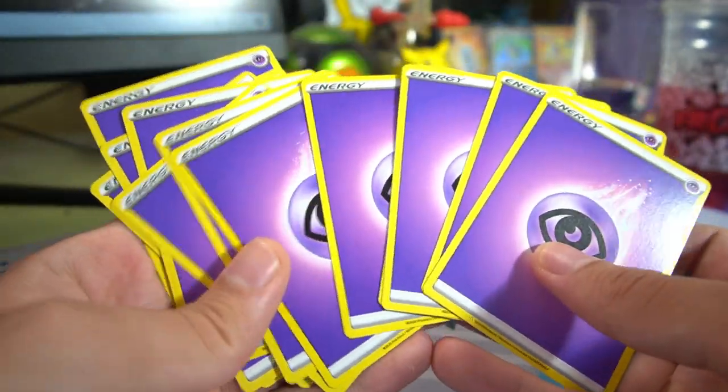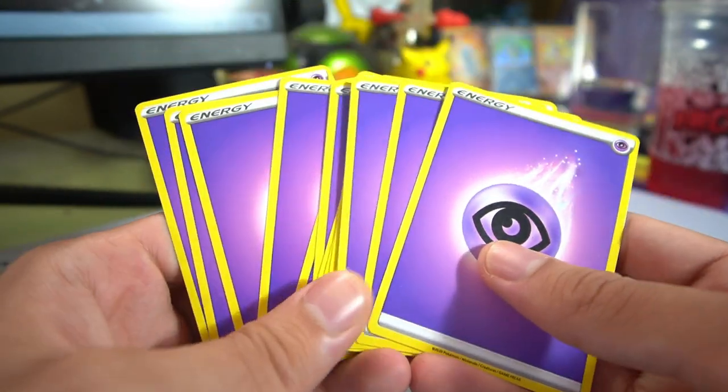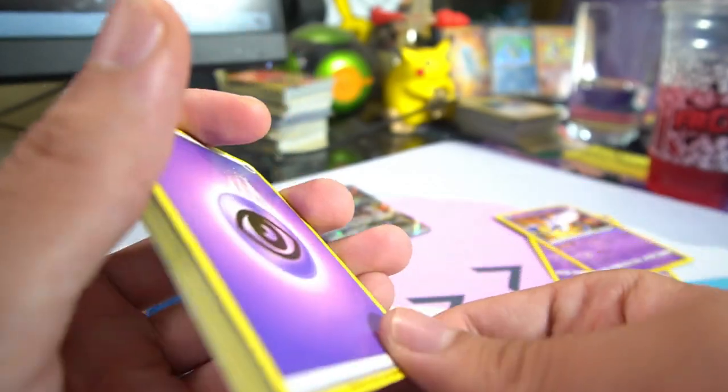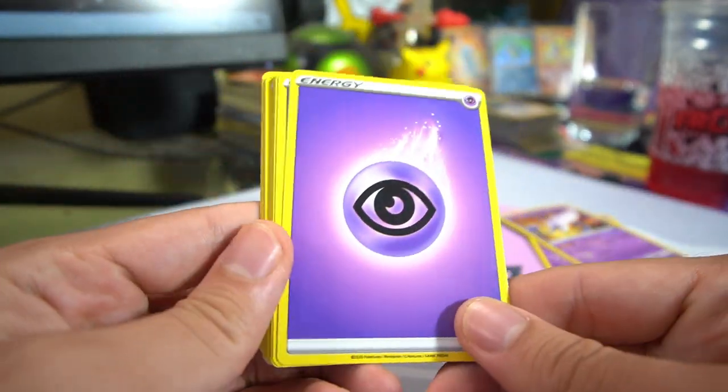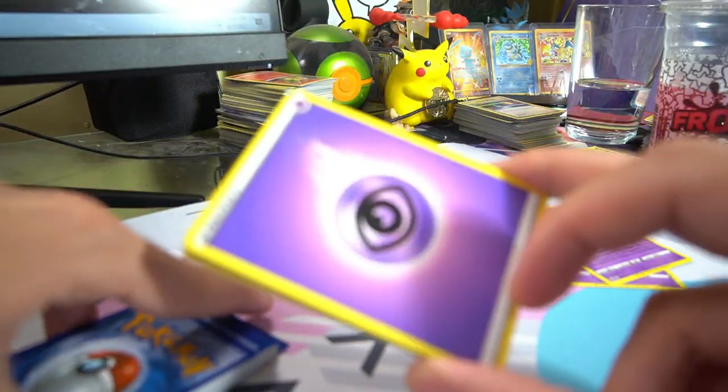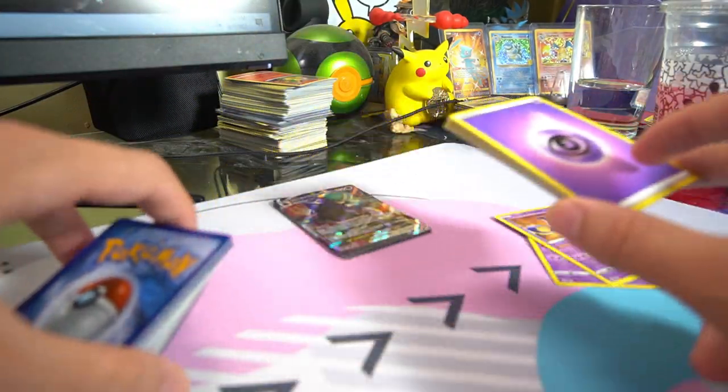15 psychic energies — that's a lot of energy for a deck. Most decks do not run 15, but because of how this deck operates where you can attach from your hand for free with the Underworld Door ability, 15 makes sense because it's an attach plus draw two cards when you use the Shadow Rider effect.